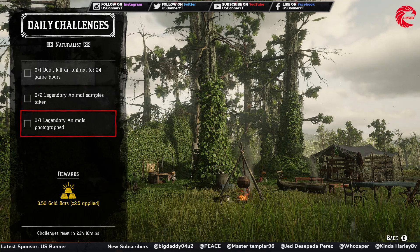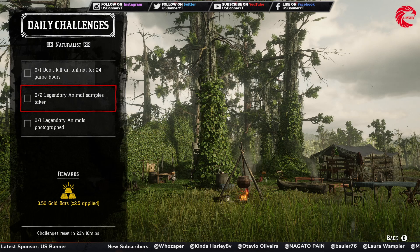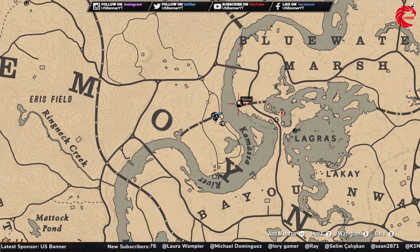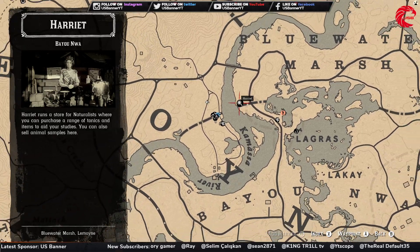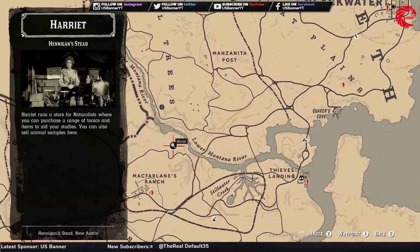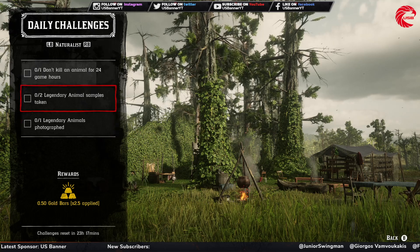After that you have to take two legendary animal samples and one legendary animal photograph. When you go for the samples, you also have to take a picture of the legendary animal and take samples from two legendary animals. You can find legendary animals by going to Harriet and starting a mission after reaching Naturalist level 5. Harriet has three different locations: the best one is beside Lagras — go to the Lagras outpost; or you can find her at Tumbleweed Station; or at MacFarlane's Ranch. Go to any of these three locations, start a legendary animal mission from Harriet's menu, take a photograph of the legendary animal, and collect two samples.